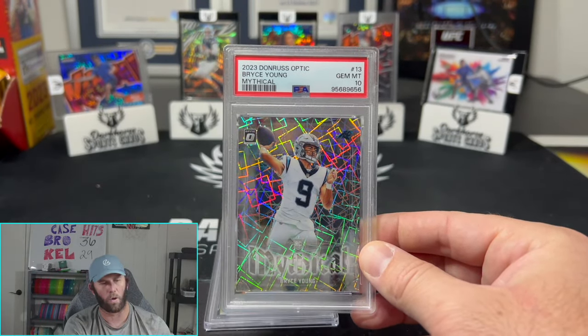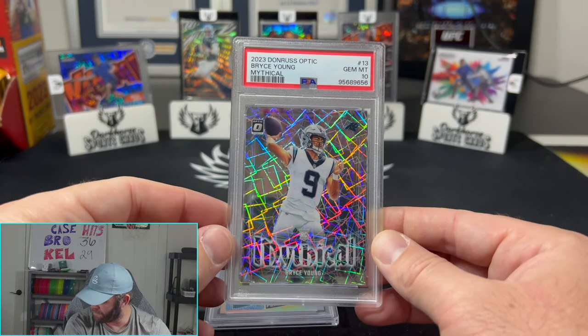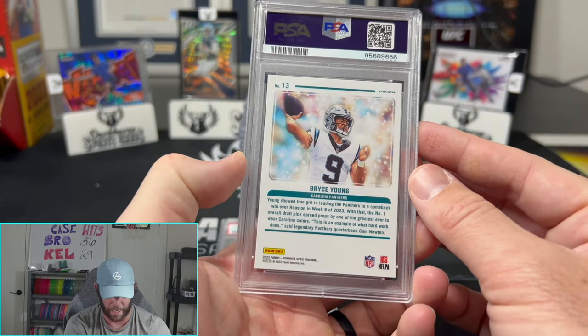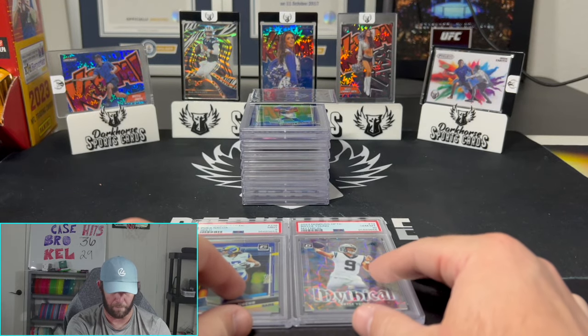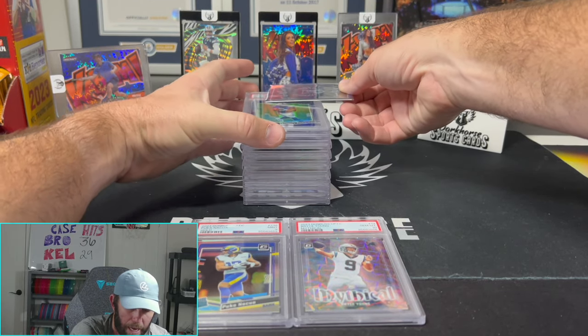Big game coming up for the Panthers — I think they're going up against the Saints. Bryce Young, Mythical Gym Mint 10 — doesn't get better than that! Alright, we have a Blue Hyper AR.